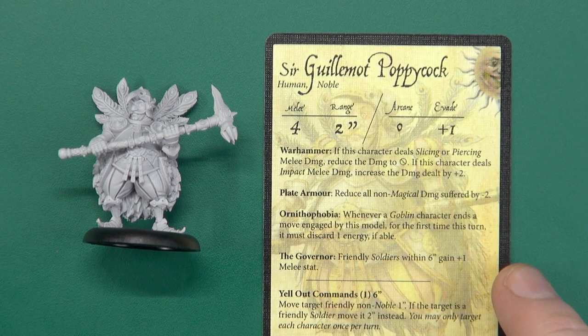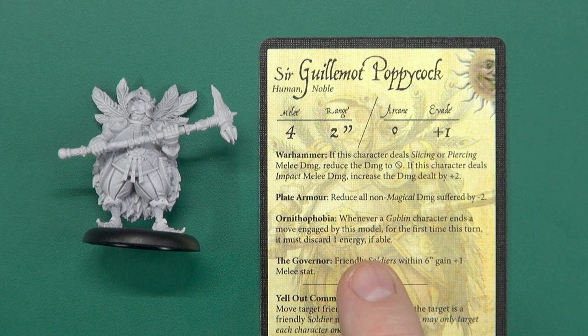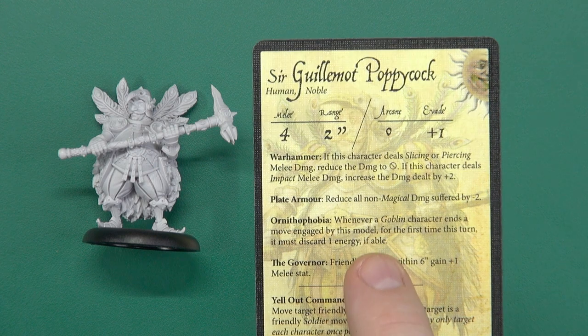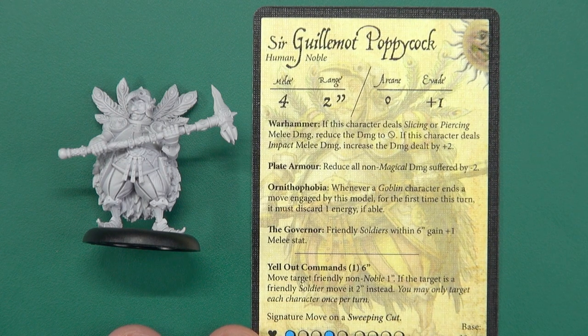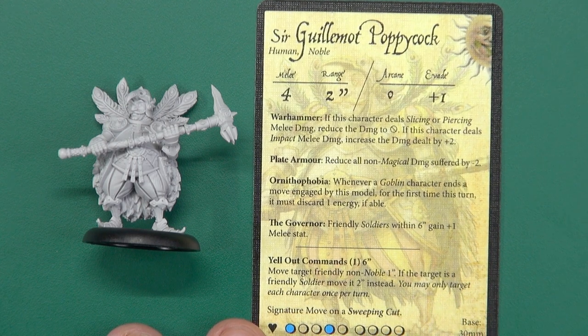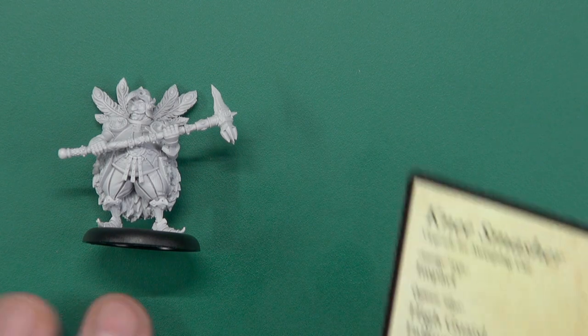How is he in game? He has a melee of four with a range of two - fantastic. As long as he's doing impact damage he's right up there with plus two to it. Non-magical damage is reduced by two because of his plate armor, which is great. However, magical damage - he's got a terrible evade, so that's not great. Because he is so heavily bird-ridden, Ornithophobia: whenever a goblin character ends a move engaged by this model for the first time, he must discard one energy if able - so goblins don't like him. And friendly soldiers within six get plus one will, because he's the governor - again, fantastic support character as well as being able to dish it out himself. His special ability, Yell Out Commands: for a mere one energy, move a friendly non-noble one inch; if it's a soldier, move it two instead. You may only target each character once per turn, so comboing on somebody like Eric the Squire is very good.